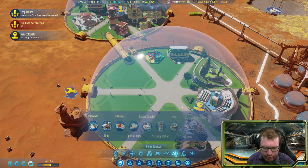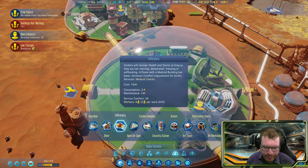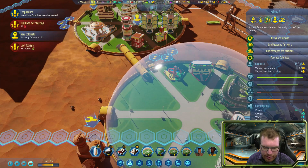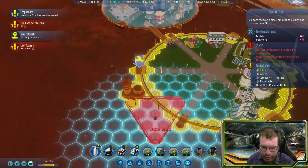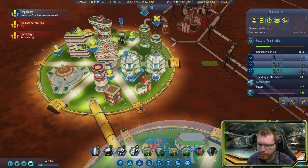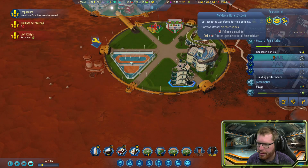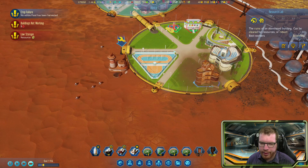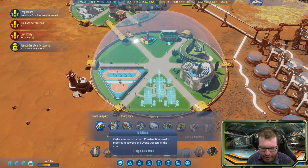We don't have an infirmary but they can share services across domes. What about an open air gym? Let's build one of those — whoa, those things are big. Actually, there's only one person working in this research lab and we have plenty of room for more people. So I'm going to demolish this — it seems a little silly since we just built it, but I want to make room. There he goes to work and then the whole building collapses. Hopefully this is going to make this area a little bit more inviting.